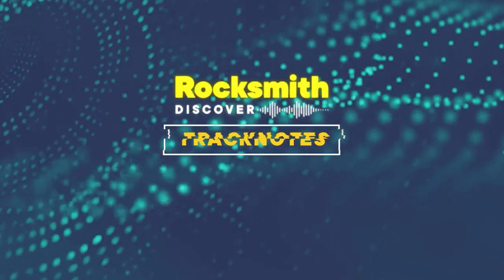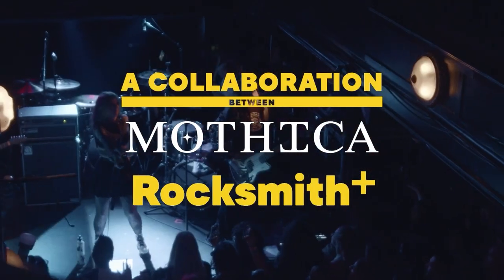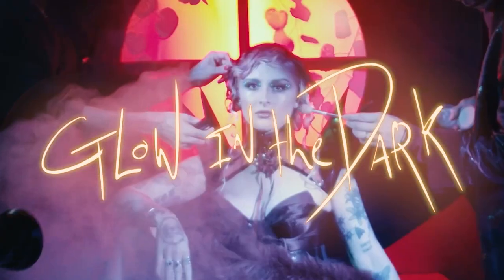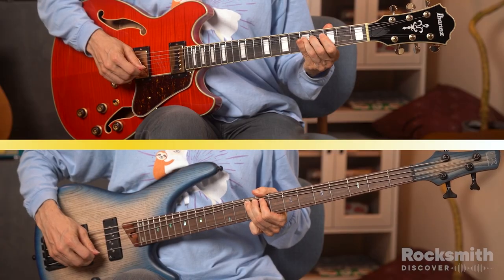Or tune in to more episodes of Track Notes. First is Glow in the Dark, a collaboration between Mothika and Rocksmith Plus, and Sure Thing by Miguel. And finally, continue expanding your music vocabulary with Dr. Capital in our latest episode of Music Dictionary.